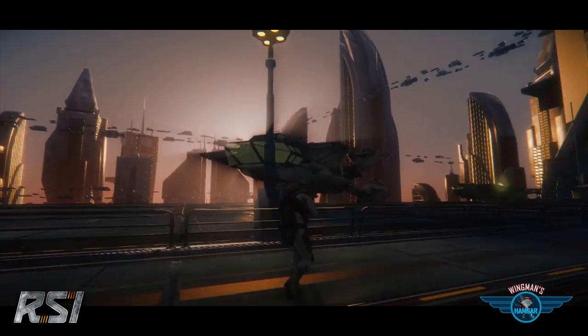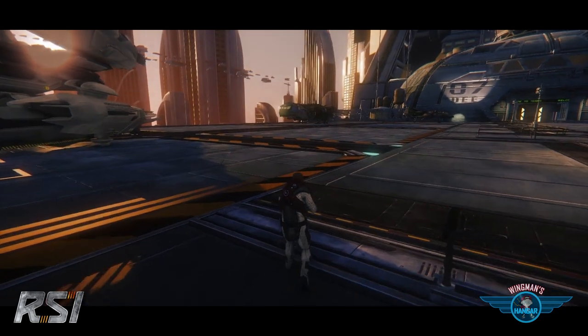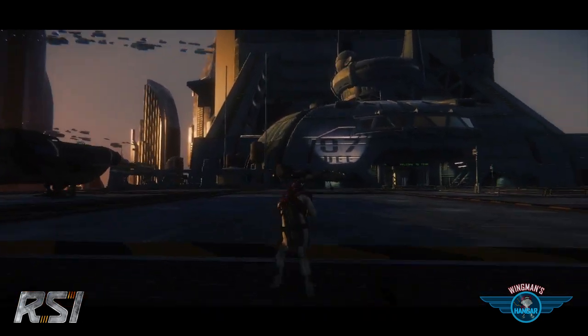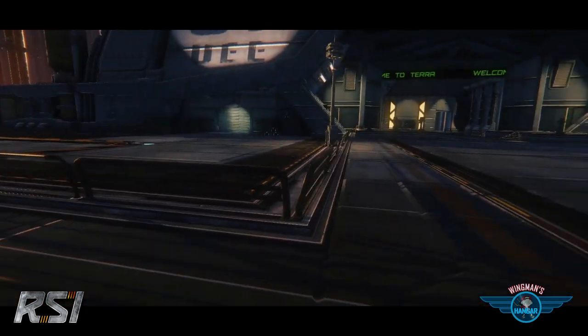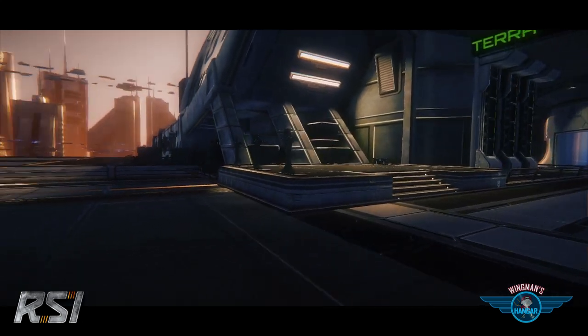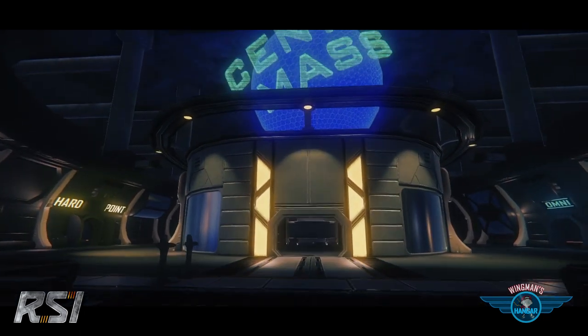This week we have a void alpha video of Terra — a work in progress where we're taking one of our planetside locations and creating areas for people to land, go in, see shop owners, check out bars, and get missions. This is very early work in progress, more about layout and look and feel before building out various locations. We also want to talk a little about the hangar, which we launched last week to massive fanfare.